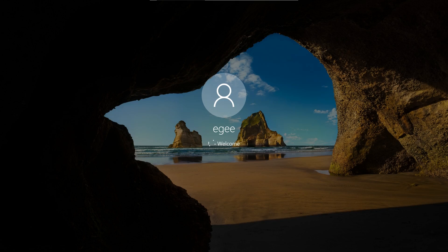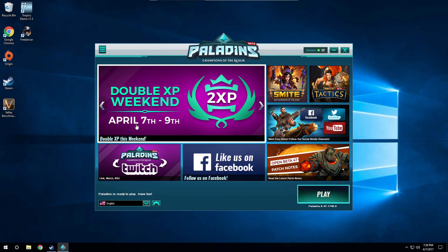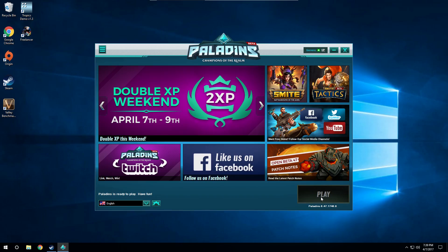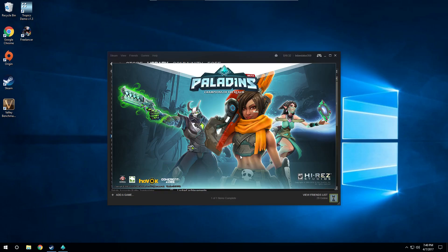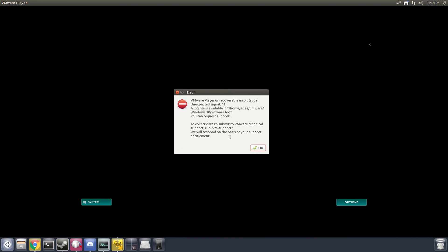Making it to the login screen is already an accomplishment, and it looks like we've made it. Since we've made it this far, let's try out Paladins. I've launched the Paladins launcher from Steam — loading screens are a good sign. And now everything is black. We've got buttons but not much else, and a quick alt-tab reveals that the SVGA driver has crashed again. So I guess we got further than last time, but this driver still doesn't work on VMware.